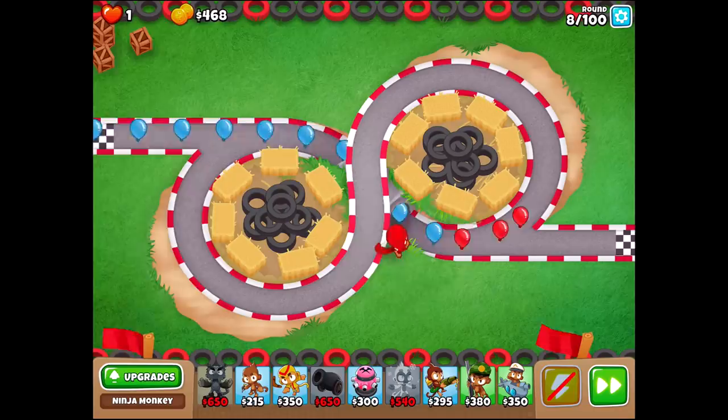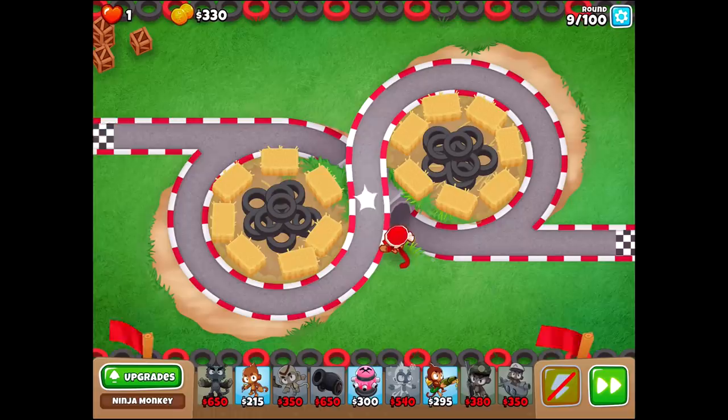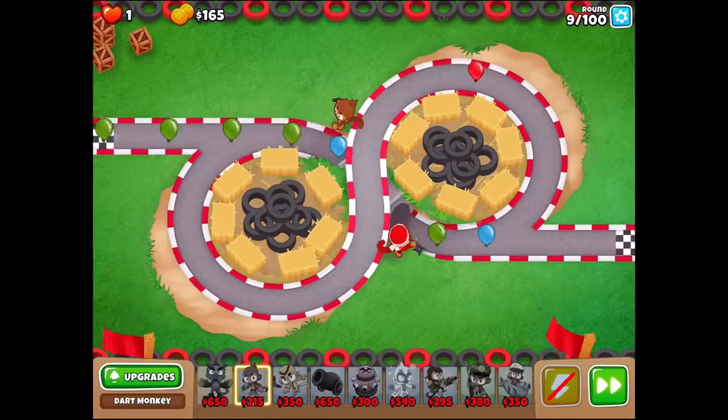So we're going to end up getting rid of this guy. We're going to end up popping down Open Greenfoot, actually. And we're going to go for a ninja spam. Let's go for the ninja discipline. The reason why ninja discipline is so important is because it increases your speed by a pretty drastic amount and increases your range a little bit. It's pretty freaking good, dude.